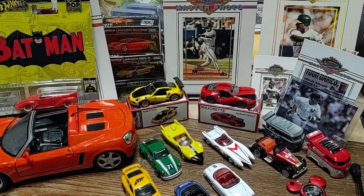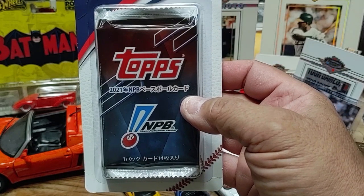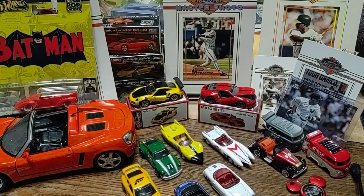Hi, this is Troy over at Troy's Cards and Comics Too. I'm here tonight with Edison — that's my son — and we're going to open some Pokémon and some baseball. I've got a little mail day with some 1969 cards, a couple of Walgreens packs, and another pack of 2021 NPB. We're gonna let Edison go first.